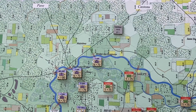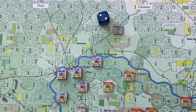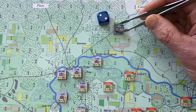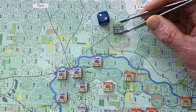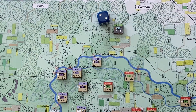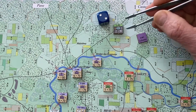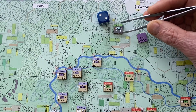Now we'll deploy, using a die to track how many movement points the column has spent — two to here. We're in column, and you don't want to get adjacent to the British while in column because you'll take a lot of fire. Fortunately, on the first game turn there's mist, which stops long range artillery fire, and in any case the British artillery is out of position. So we'll get a bit closer in column.